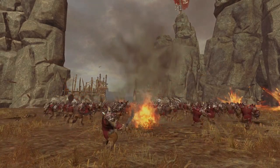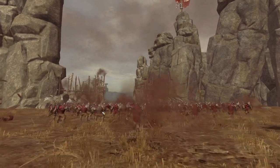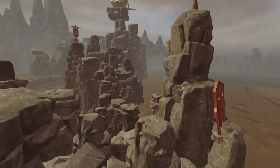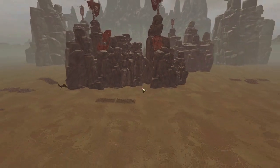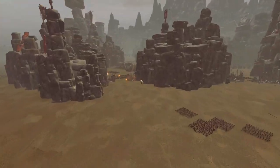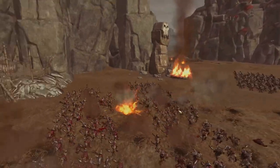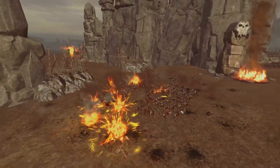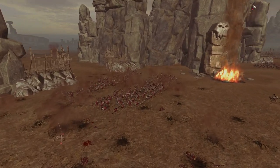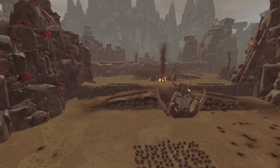Hey, what's up guys, it's Fish here and welcome back to another glorious custom map battle. Today we have a massive 2v1 siege battle on the Black Crag map. The Empire have decided to come and wipe out the orc filth from down here in the Badlands. However, Grimgore Ironhide is not going to go down without a fight, even though the Empire are pouring in their artillery right now.